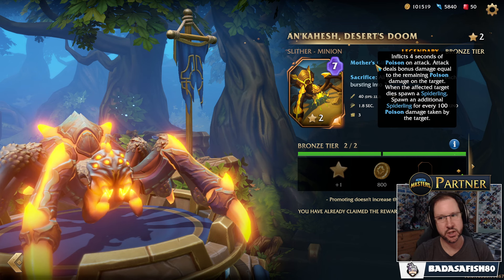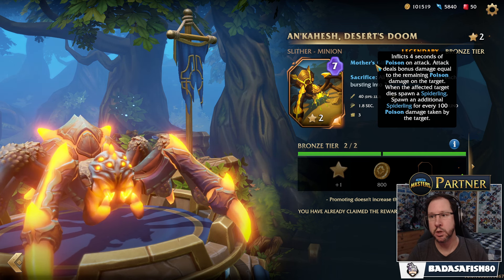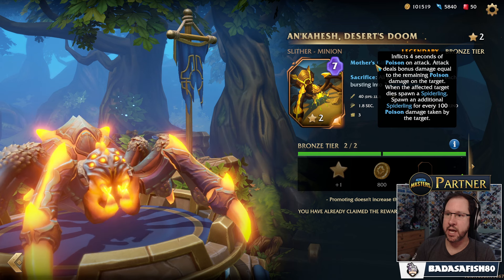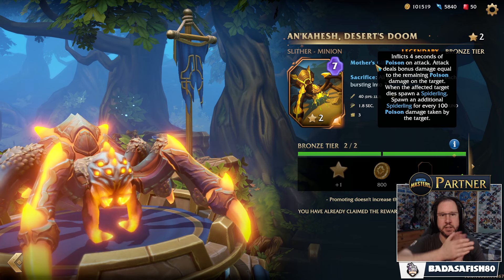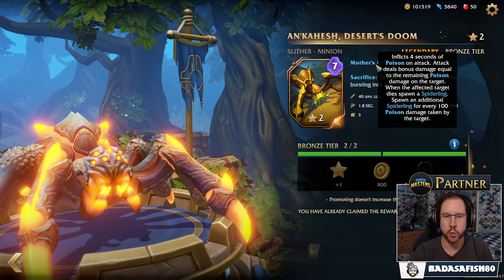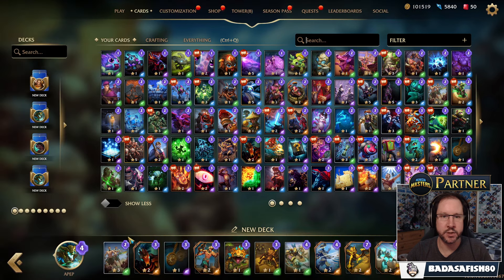She's really good against big targets. Not only is she able to apply poison, but you can also apply poison from other minions — Slither Bounds, the Spiderlings we'll see in a minute, etc. The more poison you can get on a unit, the more damage she does. When she kills something, she will spawn another Spiderling and additional Spiderlings for every 100 poison damage taken by the target. Damage taken is different to poison damage applied — the way poison works is you apply it and then it slowly gets taken. Against big targets she could spawn a lot of Spiderlings; against small targets she spawns a guaranteed one at least. So Ankahesh, Desert's Doom — the first new minion, Legendary.